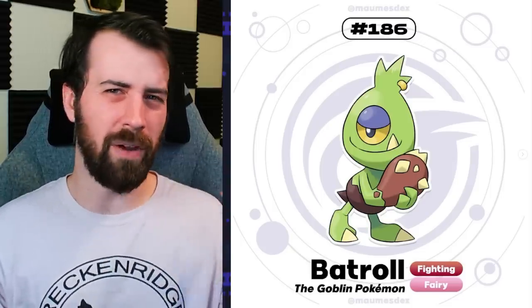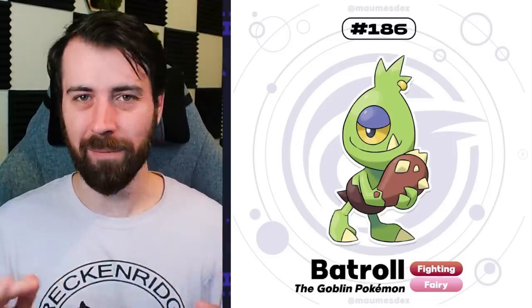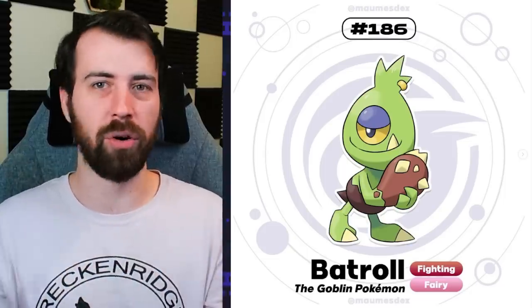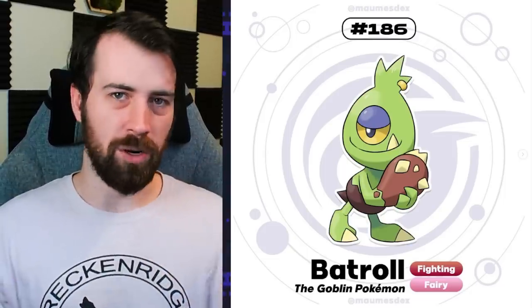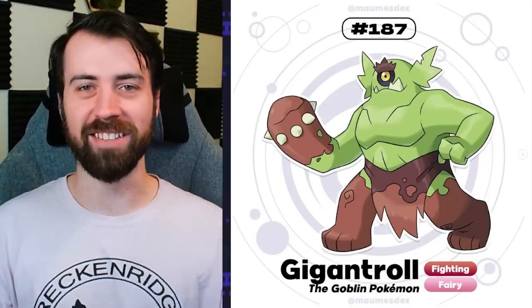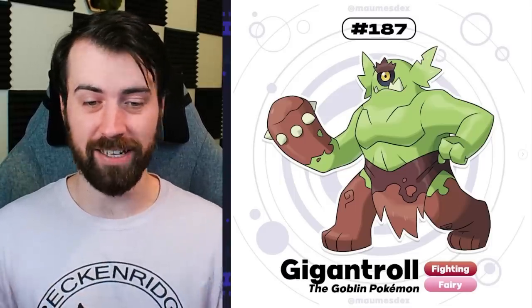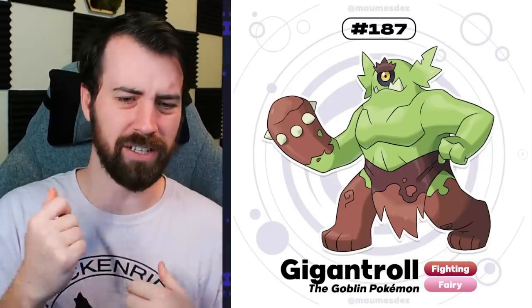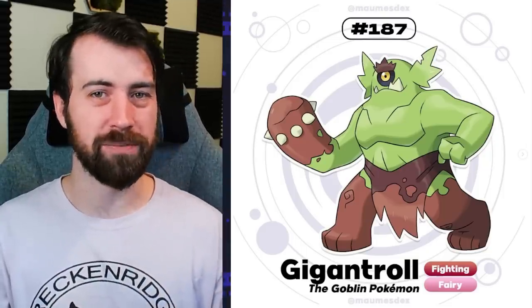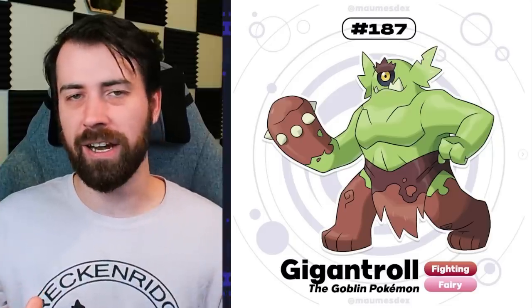Next up, we have Batrol, which is a Fighting Fairy type. It looks like we're getting a dedicated Cyclops Pokemon here. It has like a club for a hand, which is fun, and I love the Fighting Fairy type on this thing - it makes complete sense. A mythical creature known for its brutish nature - kind of the same vibes as the Grimmsnarl line. It evolves into Gigantrol, and yep, it's a Cyclops Pokemon. It has this kind of muddy, caked appearance. If we ever get a dedicated Cyclops Pokemon, I hope it's something like this. I know we have Dusclops, which literally has Clops in its name, but I still think we need a dedicated Cyclops Pokemon that's based on the actual myth.